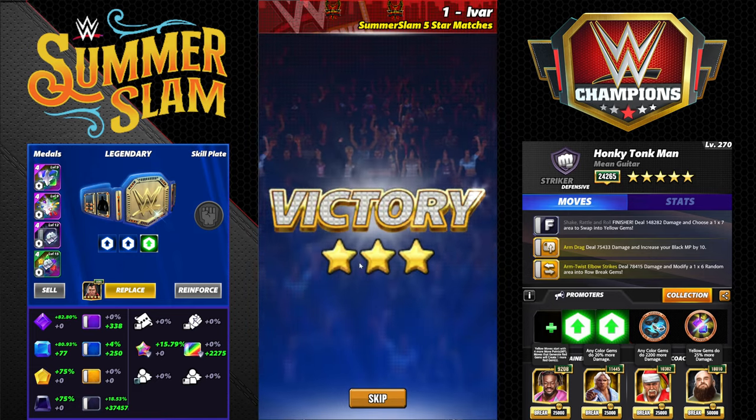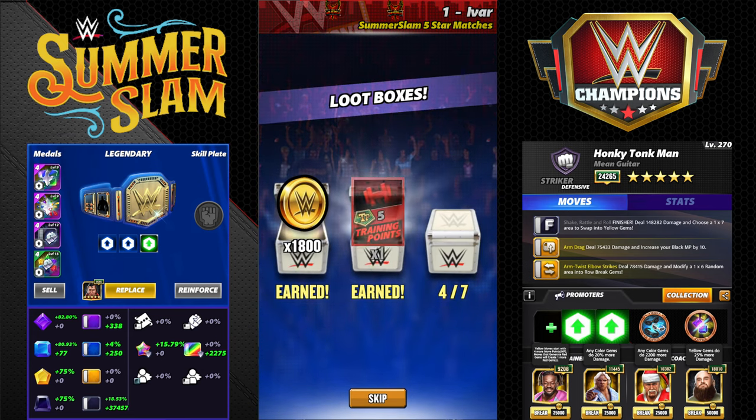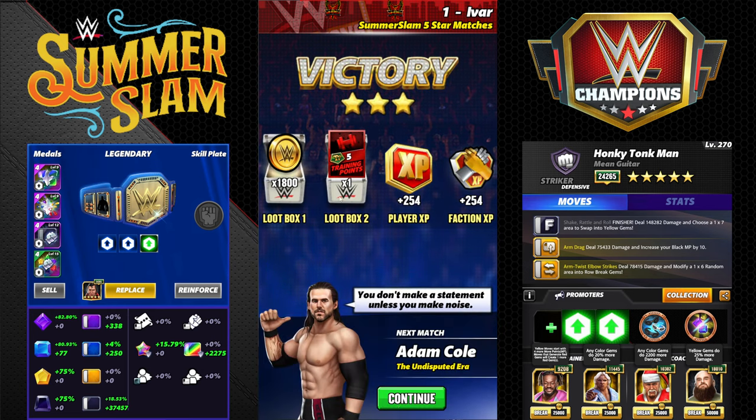Honky Tonk Man is the free character. He's got a 6 MP build and another build that relies on immobile gems which is going to be really useful in the marquee Striker stipulation tour. All in all, a great free addition — a Legends Era striker that can do a lot for many accounts. Let me know what you think in the comments, hopefully you enjoyed this video, and be looking for my Ultimate Warrior Acrobat video as well. Thanks for watching, good luck out there!